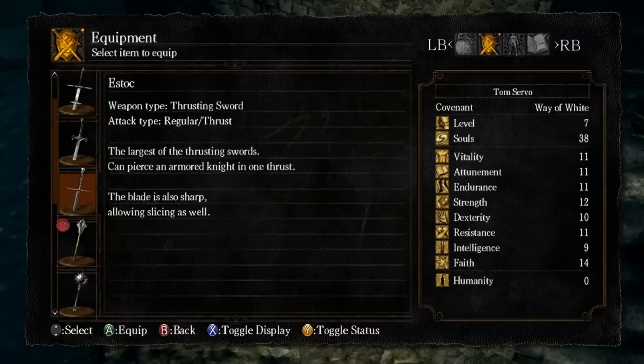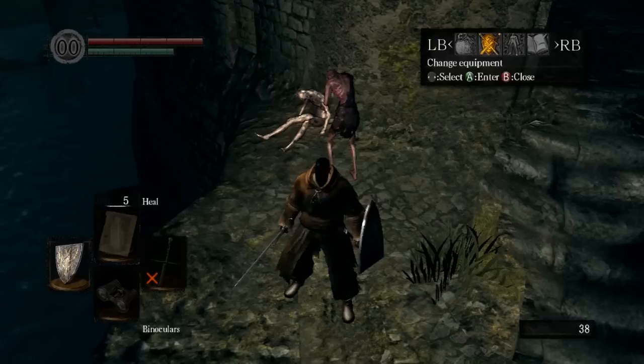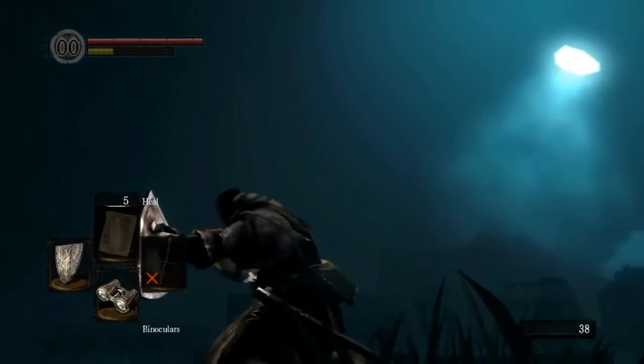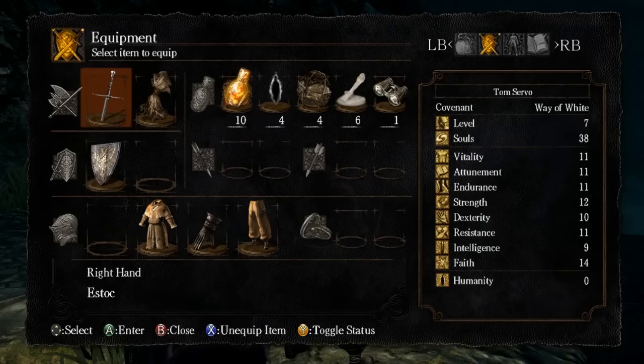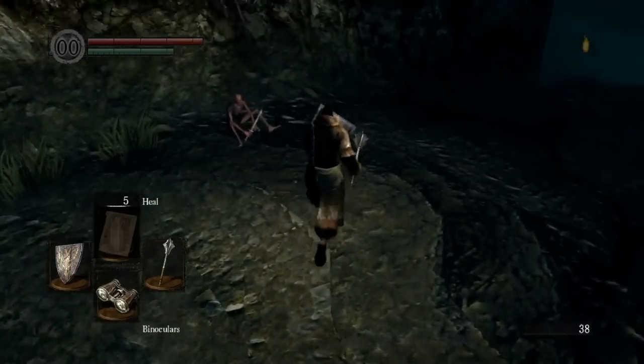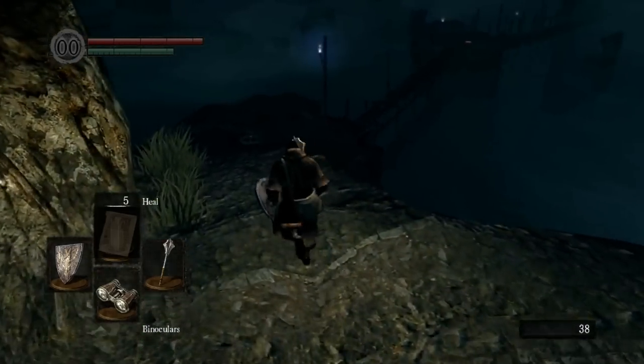We don't have the stats for it. They're basically rapiers. I'm just going to equip this one to kind of show you what I'm talking about — I'm still blocking and I can attack with it. Pretty good weapons.